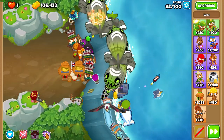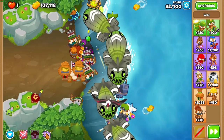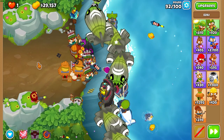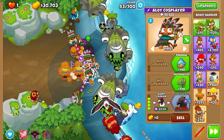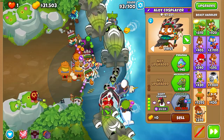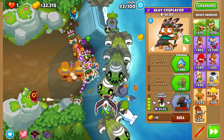I'm back during round 92 because we actually need to use Moab Hex this round. You want to use it as soon as you see a ZOMG come out from either track. Round 93 is AFK again, and at the end of the round we are going to move forward to Power Wukai and just destroy the final few rounds of this map.